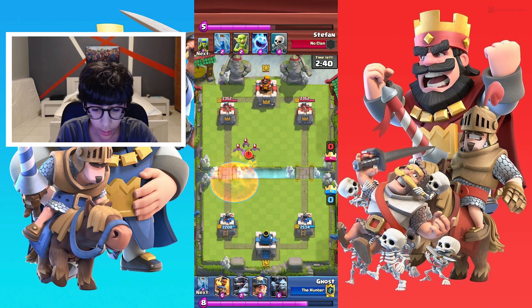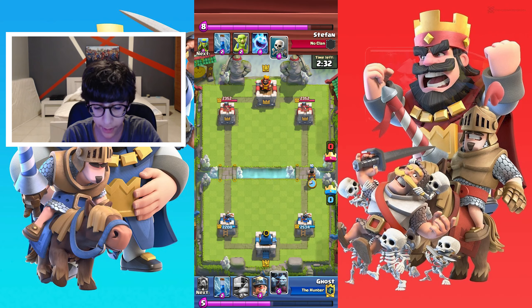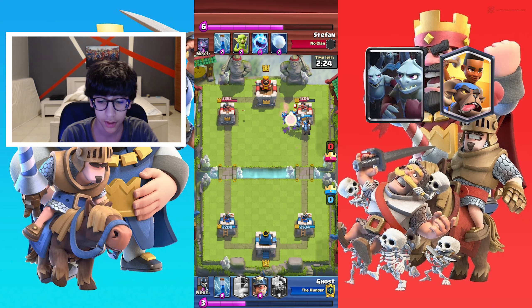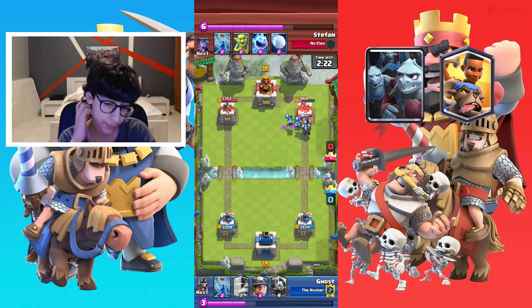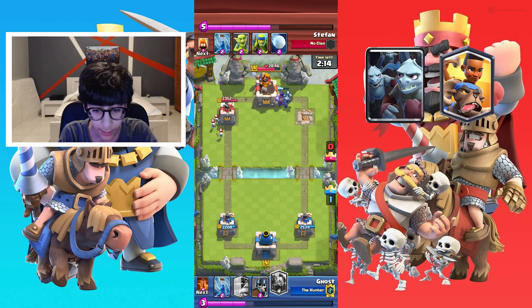Okay, so you can see I have the Ram Rider and the Mega Knight, I think it's called. He plays a goblin, and my Elixir is full. I poison it so it doesn't do all the damage. And as you can see, his bat just died in the poison.